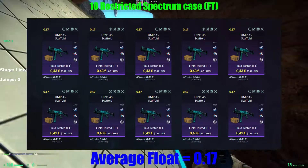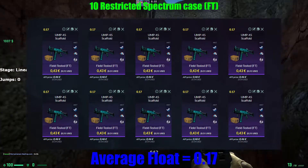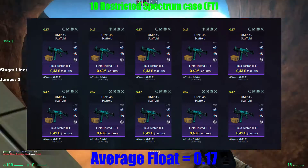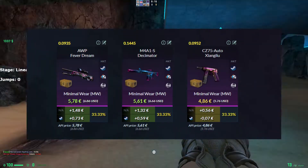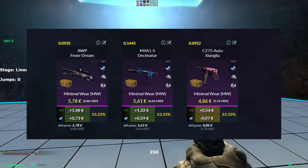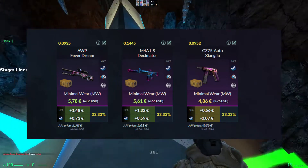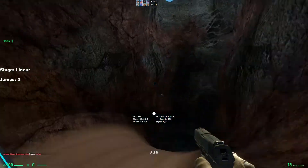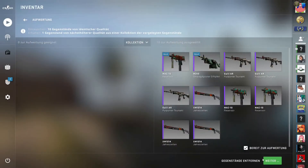For the second trade-up you need 10 restricted Spectrum Case skins. The average float must be below 0.17 to get all the minimal wear. With this trade-up we can only get profit from 25 cents to 1 euro. For this trade-up I paid around 4 euros and 6 cents. And now let's see what I can get.